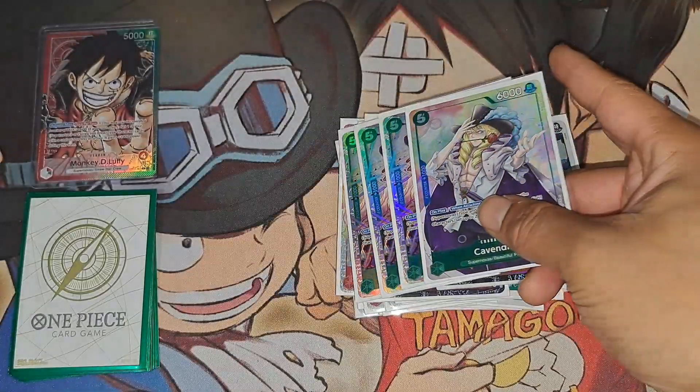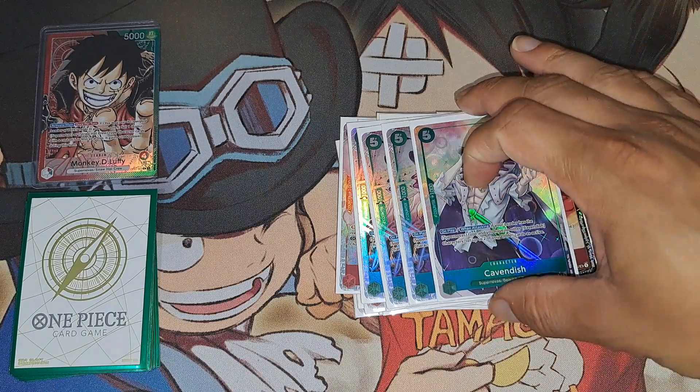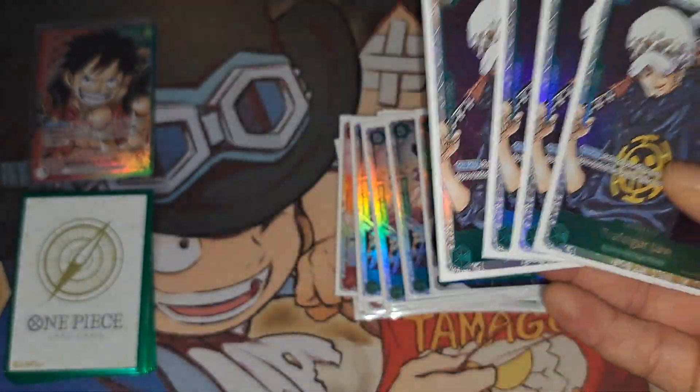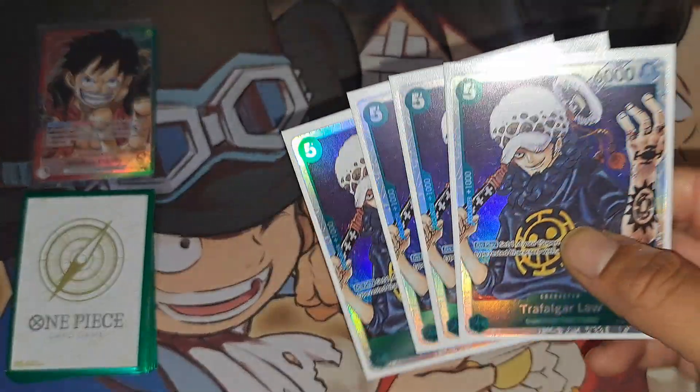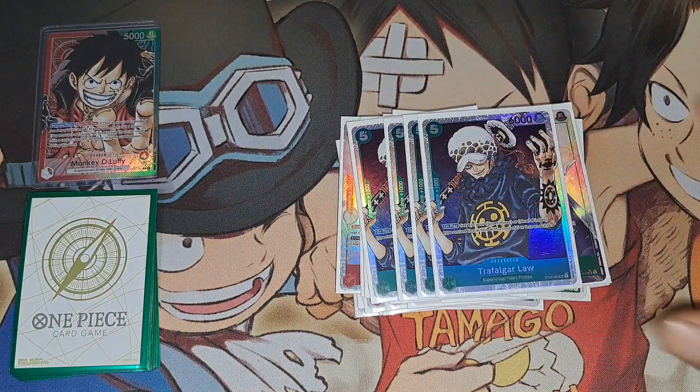The reason I put the deck together is because of Cavendish — a fun card to have. It's not once per turn, so you can play some cards, attack, tap, use the leader ability to restand and give a thousand power, attack for 7,000, tap again. Maybe you still play the 5-cost Law, restand as a Cavendish, attack, tap again — he just keeps it going. I love that combo a lot.